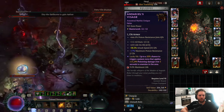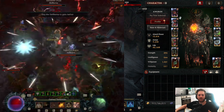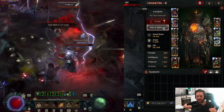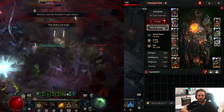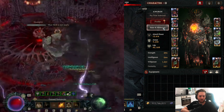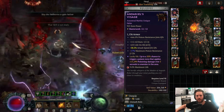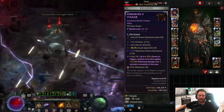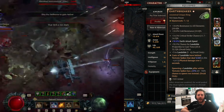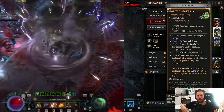As we have more attacks, we'll also proc more effects. There are also some breakpoints for more lightning procs — I don't know the exact breakpoints yet but I will research further and give you an update. For now, try to get a greater affix attack speed on Andariel's Visage, and also try to get a greater affix on attack speed from Earthbreaker — we'll cover that in the gear section.